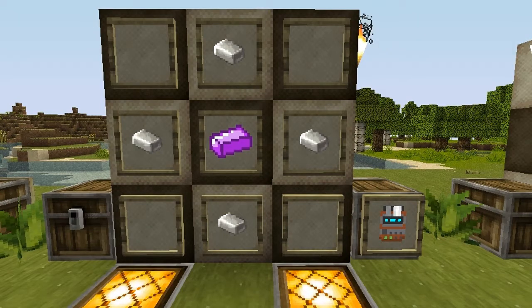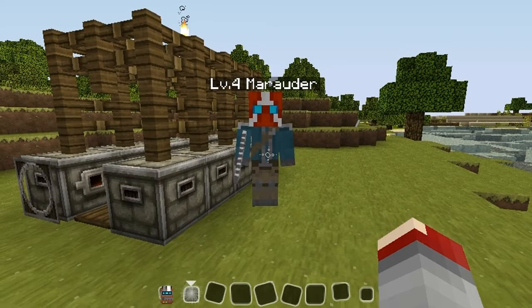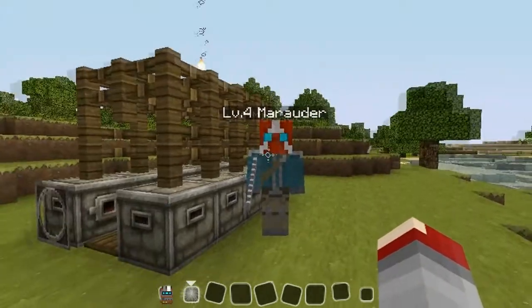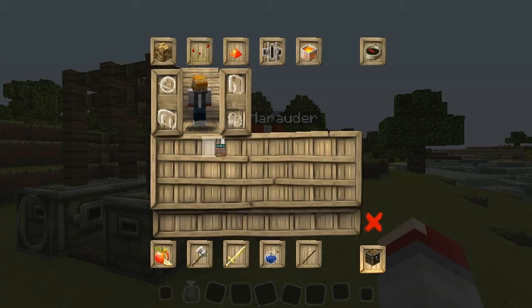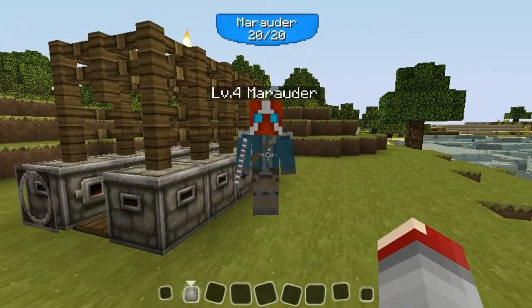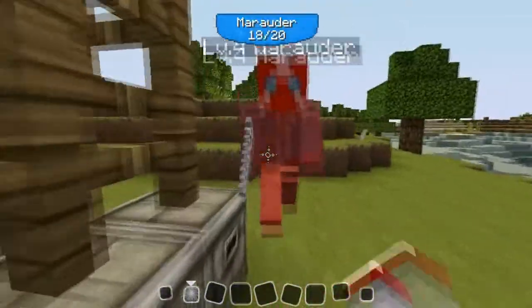Next you're going to want to take that Iridium ingot and give it four iron ingots, and that will craft the Echo Communicator for you. This is an important device if you're playing with the Borderlands mod. Over here we have our friendly local Marauder. As you can see when I look at him, nothing special happens. Now let's see what happens when I equip the Echo Communicator and look at him — it displays his health, and as you can see, it's accurate.